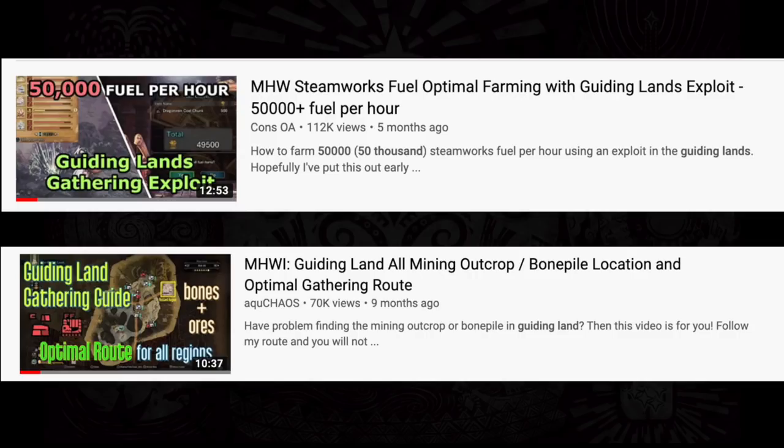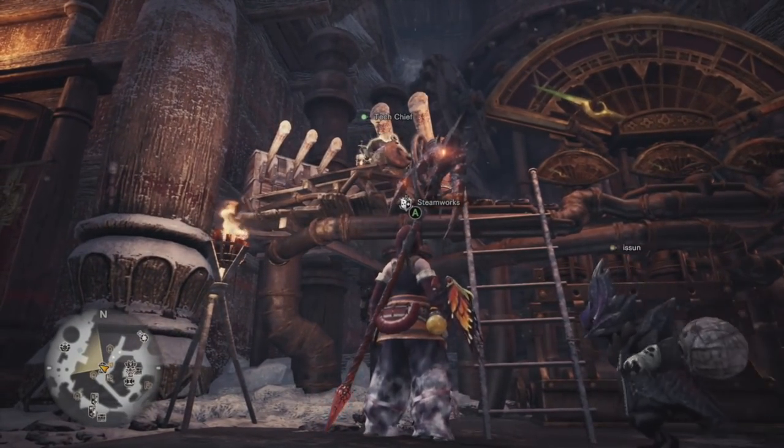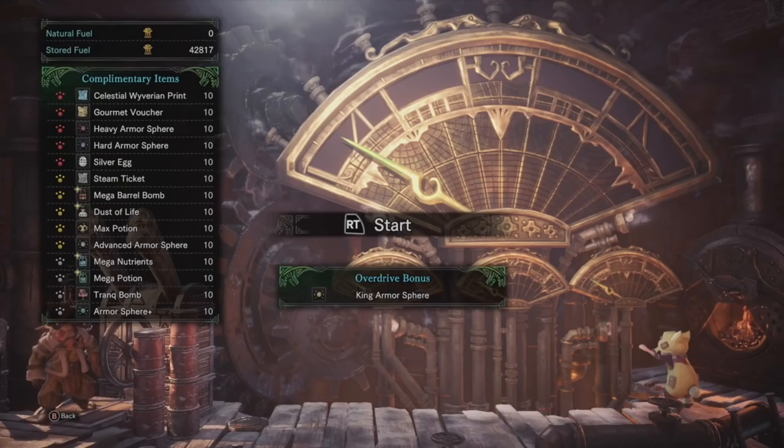Surely it was an exploit or bug and not a real game mechanic. Well, turns out I was wrong. Here's how to get absolutely rich in Iceborne, including precious King Armor Spheres, Celestial Prince, and more.